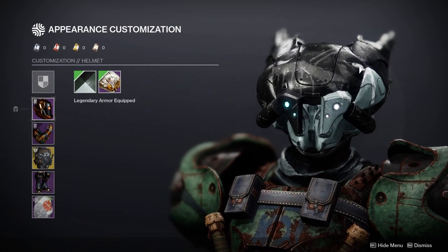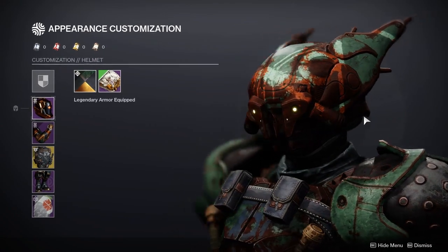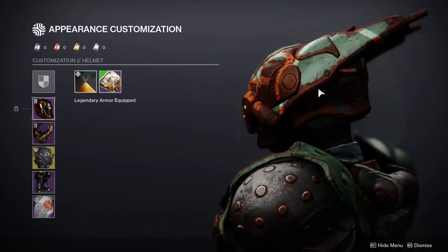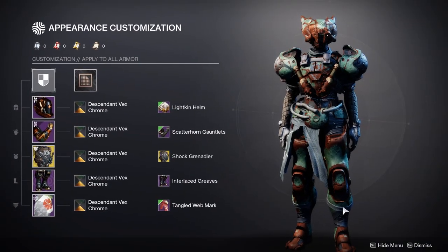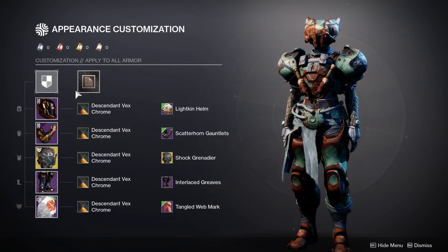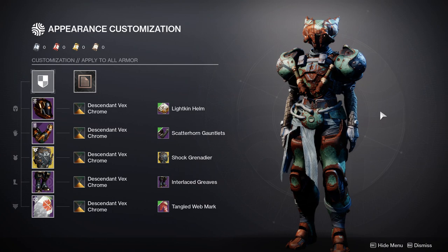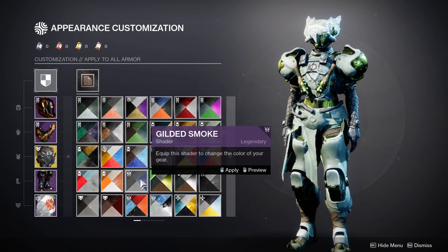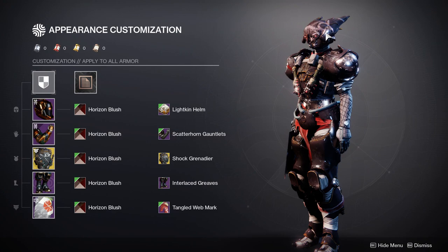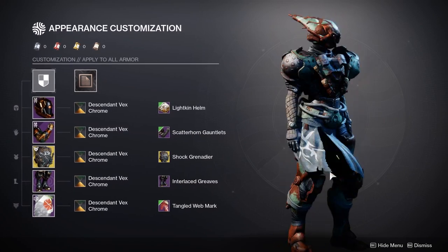The helmet is the Lightkin Helm. I usually tend to stay away from this helmet specifically, but with the Descendant Vex Chrome it looks super dope. I actually love this look — this looks super dope on my titan. The only thing that bugs me is maybe the shader could be different, but we're going for a scavenger look and most scavenged things would be kind of rustic.